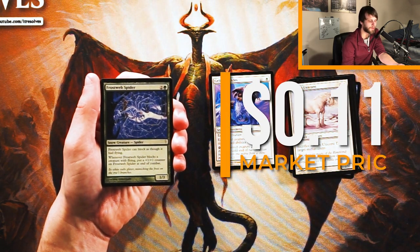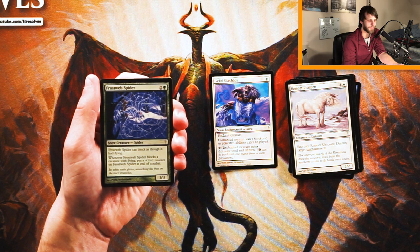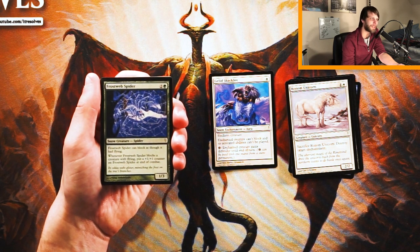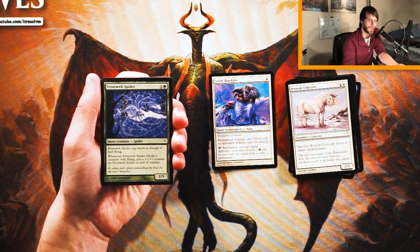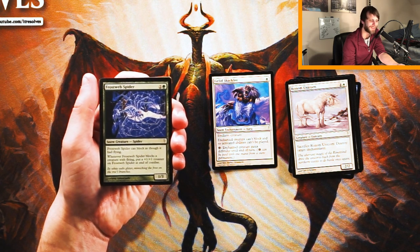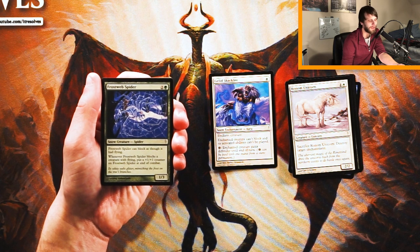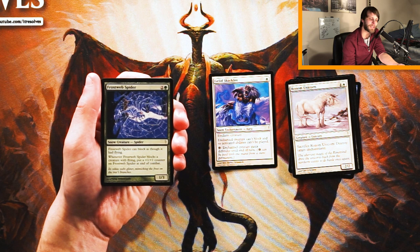Frostweb Spider is a snow creature — a 1/3 for two green. It can block as though it had flying, as most spiders can, and when it blocks a creature with flying, put a 1/1 counter on it at end of combat. This sounds great in theory, but the likelihood of piling counters on it is very low — opponents will just attack around it. I'd love it if it had flash so you could sneak a counter. It's a fine creature and I'd play it in a green deck, but it's not a first pick.